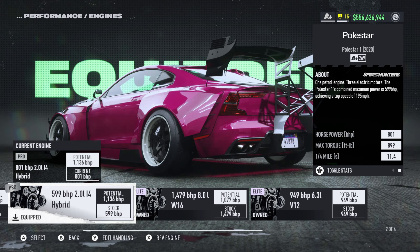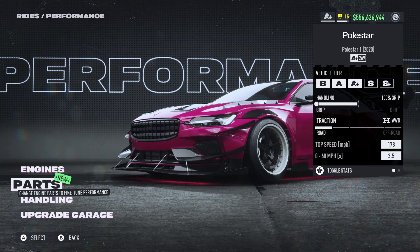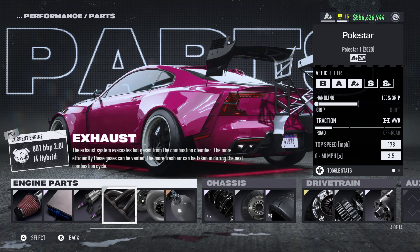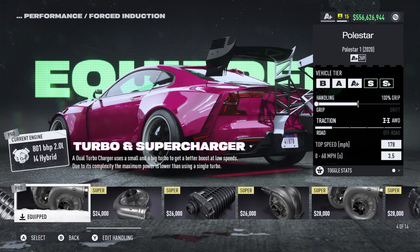It's also a grip build for you guys because you guys have been asking for those recently. The power numbers on this build are 801 horsepower, 899 foot-pounds of torque, 11.4 quarter mile time, a 0-60 of 3.5 seconds, and a top speed of 178 which it does reach. So this thing is a pretty decent midfield car — not overpowered or meta or anything like that, but very competitive. The engine parts on this motor are a pro induction, an elite ECU, a pro fuel system, a pro exhaust, and the stock turbo and supercharger — it's basically a dual induction setup.